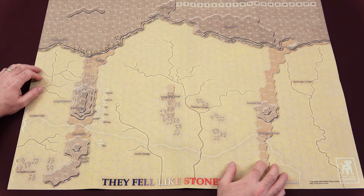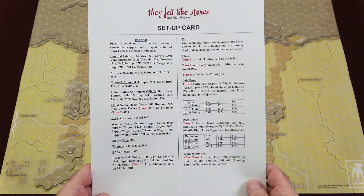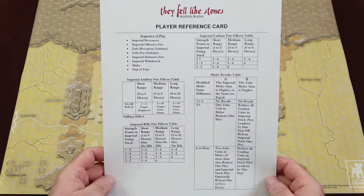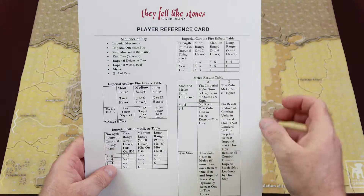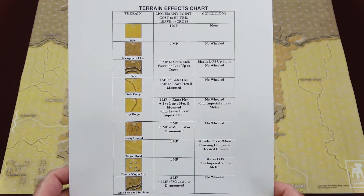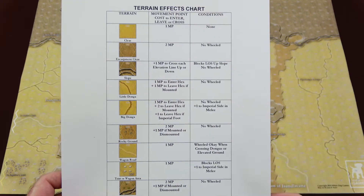I think it's going to be pretty fun playing this game solitaire. We have the setup card, which gives you the setup for the Imperial and Zulu forces on the left and right respectively. Then we have the player reference card with the sequence of play broken down: Imperial artillery fire, rifle fire, carbine fire, and the melee results table. On the reverse side we have the terrain effects chart, which lists out the terrain, movement costs, and conditions for each piece of terrain.